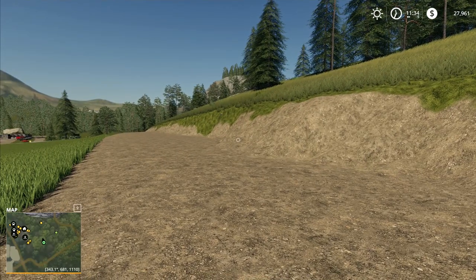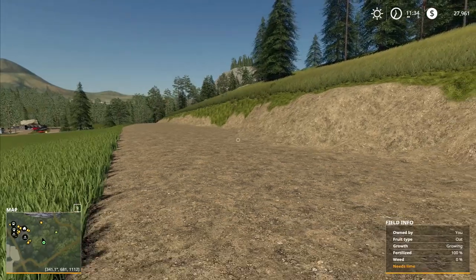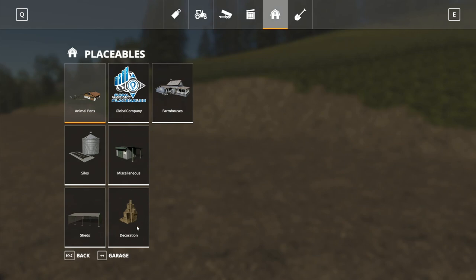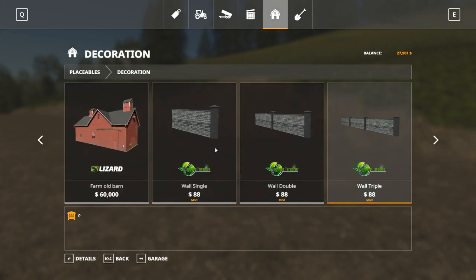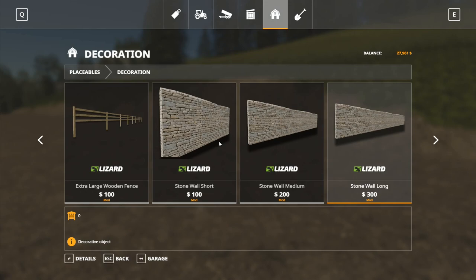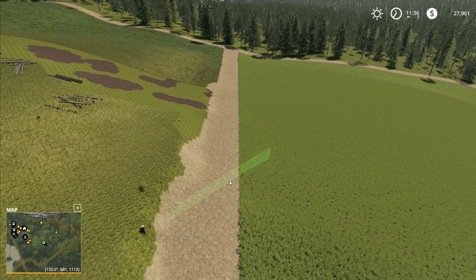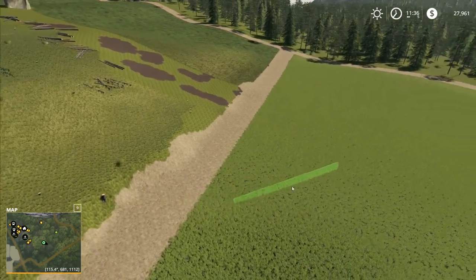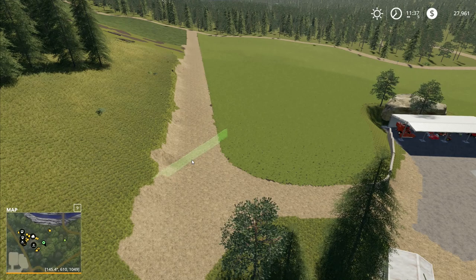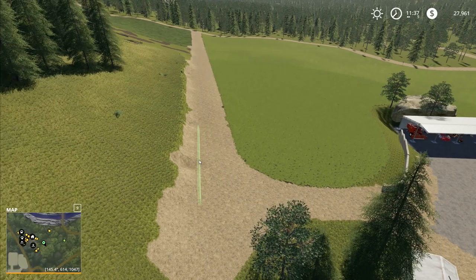It would pretty quickly crumble away there if we didn't have anything on it — it's already started to crumble a little bit. I've got a bit of an idea; we don't have quite the wall I'd like but I think we can put something in here. I'll go under Decoration — there we go, we've got these walls. Not that one, I wanted the slightly bigger one. We can go with a standard long wall like this.